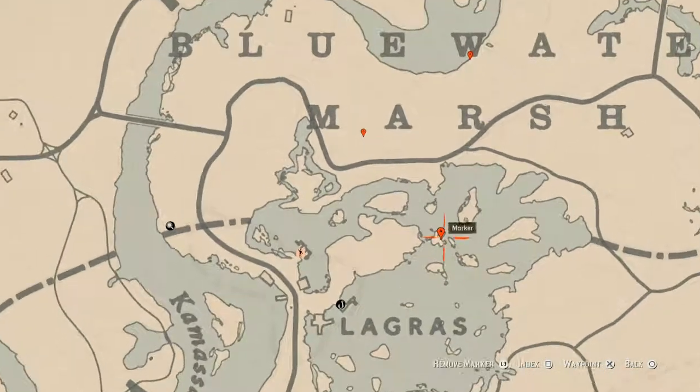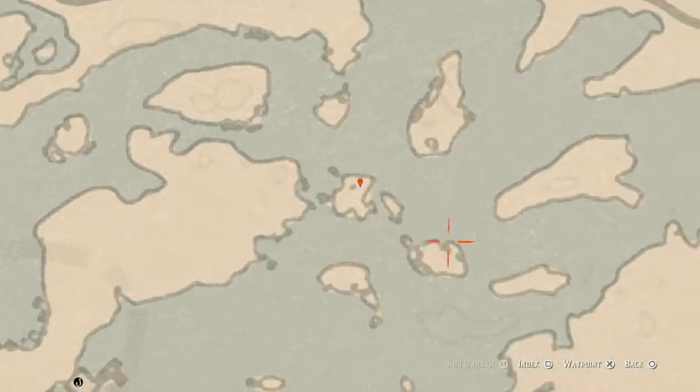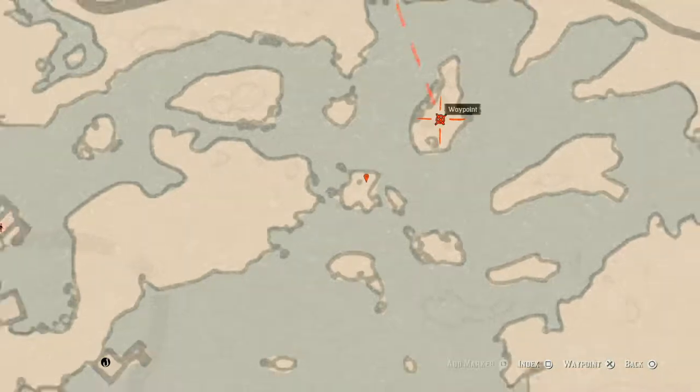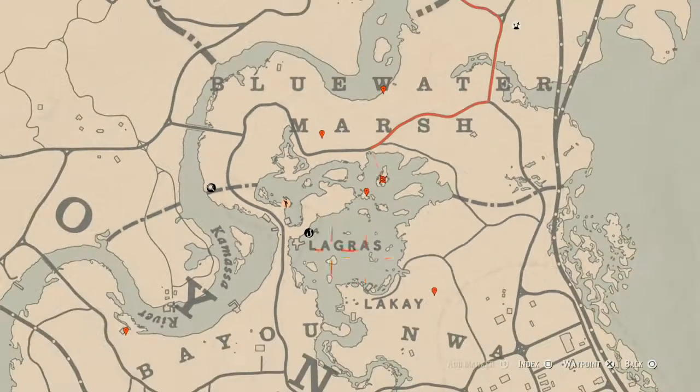Our next marker is on this island — the only island with a little dot. Come over here with your metal detector and you will get a random coin. There's also a cardinal flower on this island, so go get that too while you're over here.